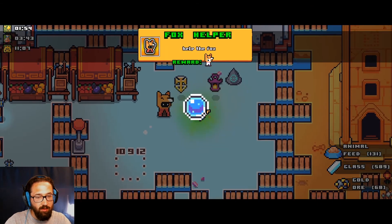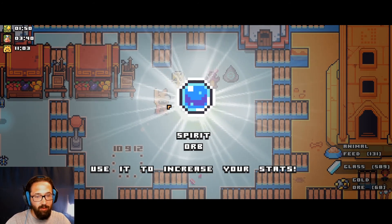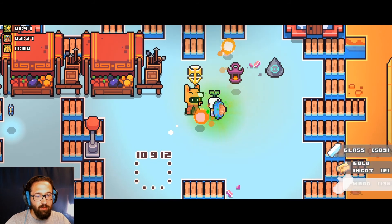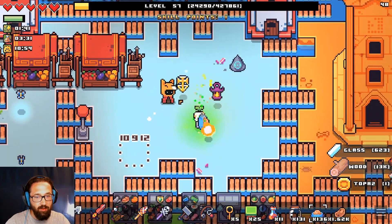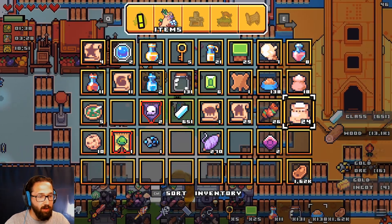We helped the fox. We got a chest — it's another spirit orb. Not bad. Maybe we can reach max level now. What's rad and bad for your teeth? A brick. Don't try anyone — this one is on me. He gave us a brick, and he's gonna keep slowly pooping. It's amusing, I'll give him that. Otherwise I don't know what we're supposed to do with it.